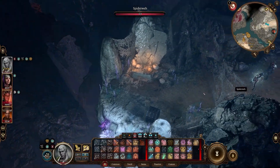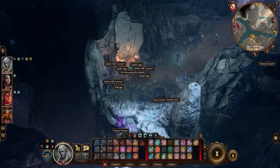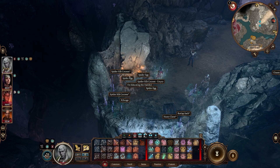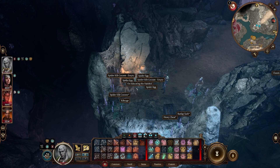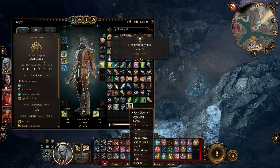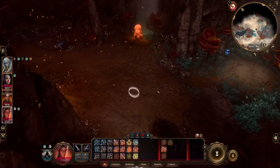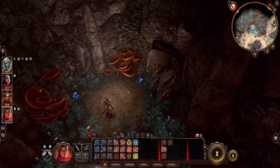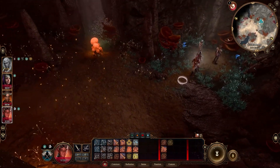There are spider eggs up here I can't interact with and cocoons with nothing in them. I find a book — On Education in the Faithful — and get Inspiration from reading it. I'll sell it since I need the gold. Having Inspiration is useful. I switch to using Karlach as my lead explorer since she's my tank. There's a Shroom Ring here. Another dead Drow — half this drow's body has been crushed, must have fallen from pretty high up.